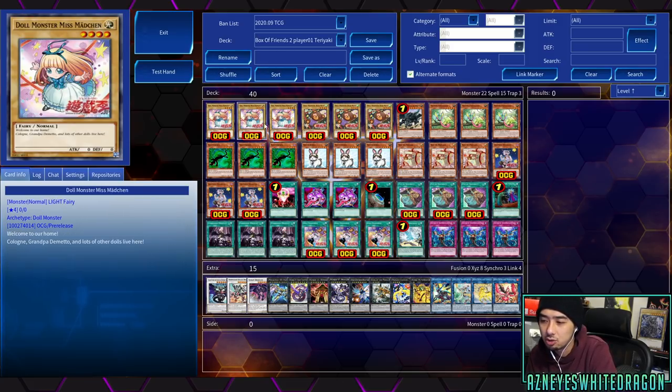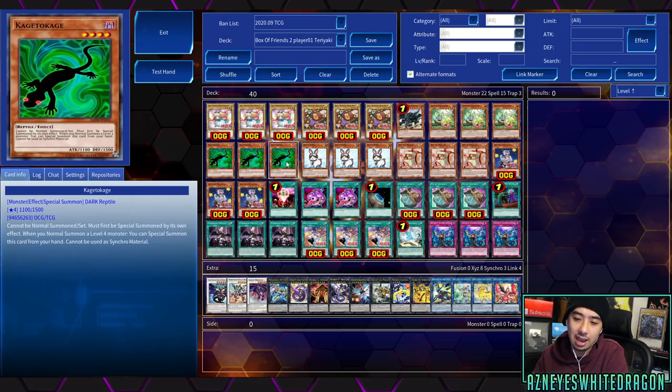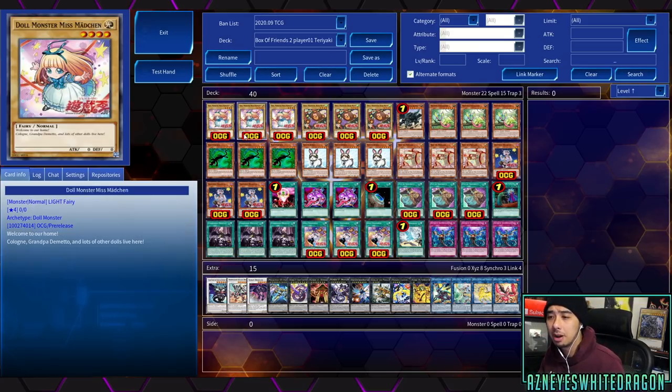Cards like Droplet can help with bad vanilla draws. I was even thinking Mallet would be viable since these cards aren't useful in hand. Kage Tokage lets you special summon it when you normal summon a level four, which helps. Overall I'd probably not recommend this deck for competitive Yu-Gi-Oh, but I'll mouse over the cards and give you a brief deck profile in case you want to modify this build. Let me know your thoughts and suggestions — this archetype is super underdeveloped and just needs a lot more support.